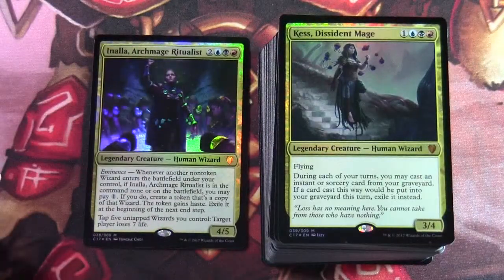Our first alternate commander is Kess, Dissident Mage — one blue-black-red for a 3/4 legendary creature human wizard with flying. During each of your turns you may cast an instant or sorcery card from your graveyard. If a card cast this way would be put into your graveyard this turn, exile it instead.